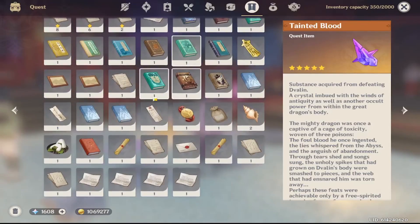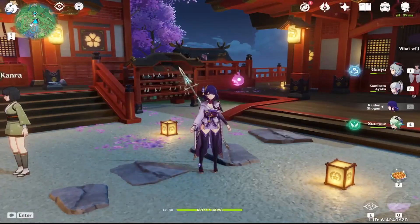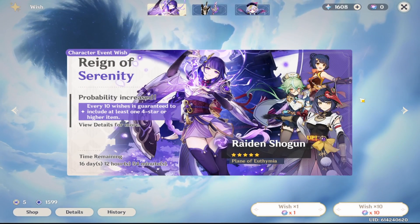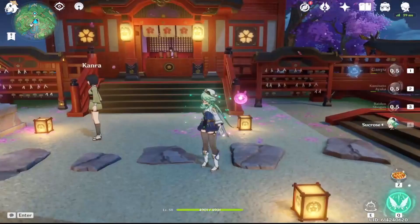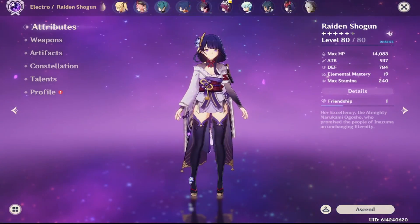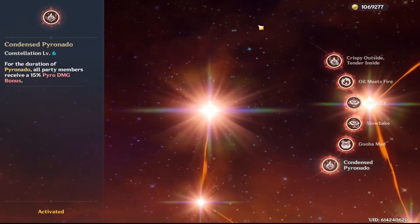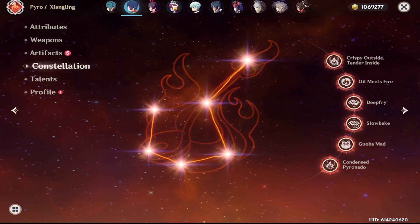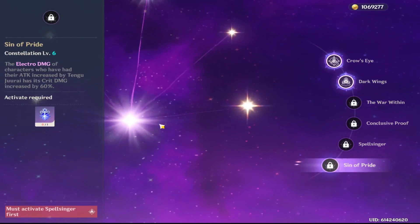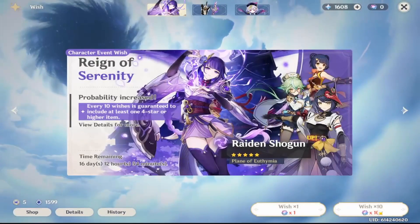We got a good fortune there — not great fortune, but good fortune. So let's go ahead and do our 10 pull. As you can see, I do have a 10 pull ready here. We've got Raiden Shogun and Sucrose, the two characters that we're really looking for. Xiangling is fully maxed out — I have her C6. I wouldn't mind Kujo Sara so much because I only have two constellations on her. But mainly looking for Sucrose or Raiden Shogun. Let's see what we get.